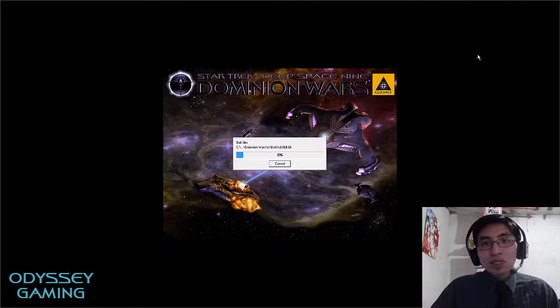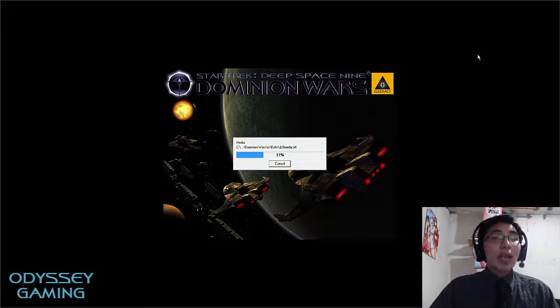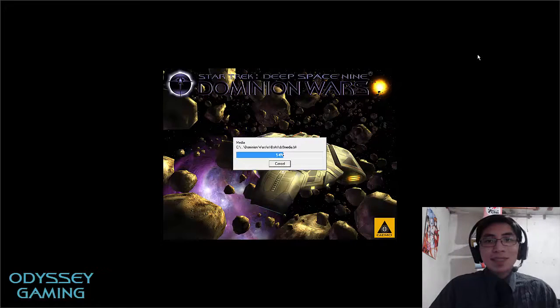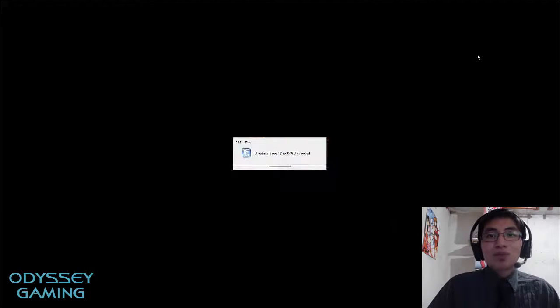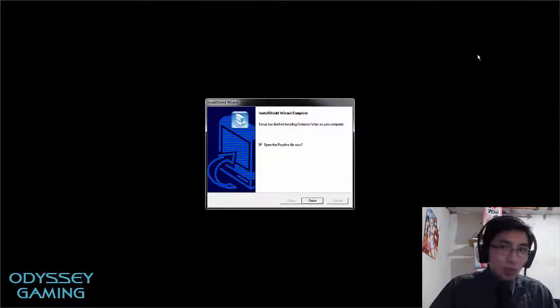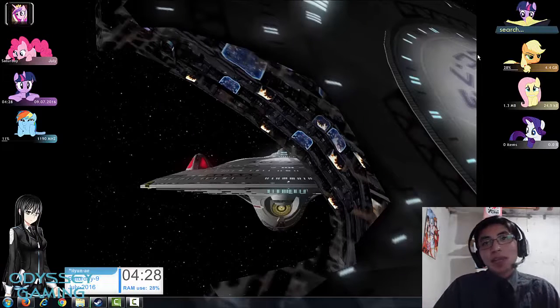That beep you heard was the administrator prompt warning. If you're running a modern computer, the installation should take less than a minute. Back in the day, you could sit for 10 to 15 minutes waiting for that bar to fill up — that's why you had those pretty images in the background. But today, no need to wait.